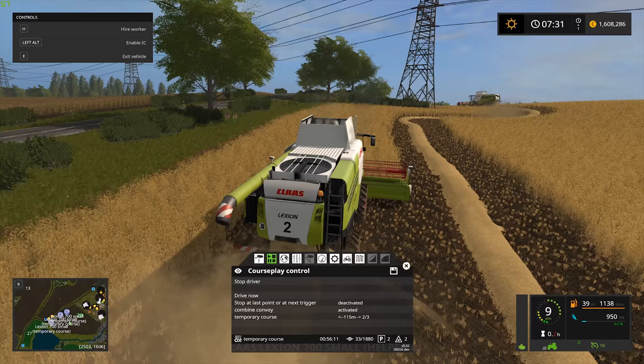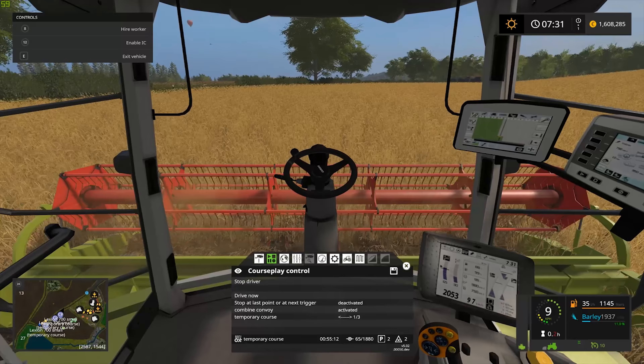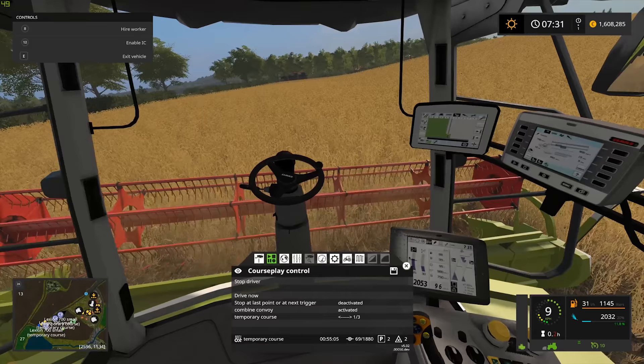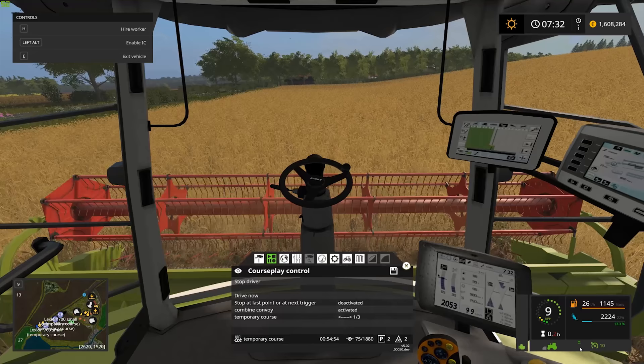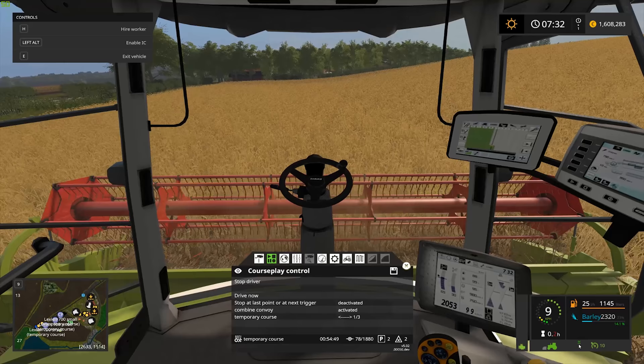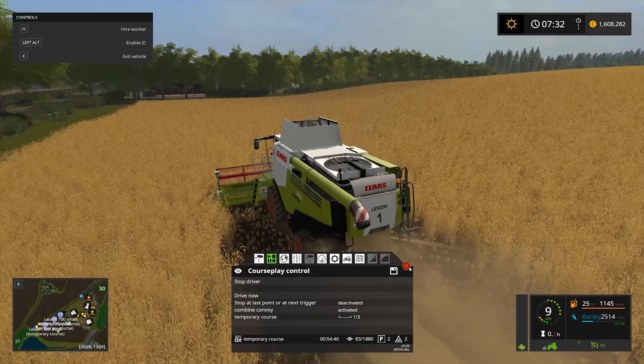The combines are now off. We jump to the lead combine, which will be the first to come up to the corner. Going into cab view — it's a little bit quieter. You can see the four-wheel drive is activated; CoursePlay has figured out it needed four-wheel drive for this field. This combine is number one out of three in the combine convoy. Let's jump out of cab view again.